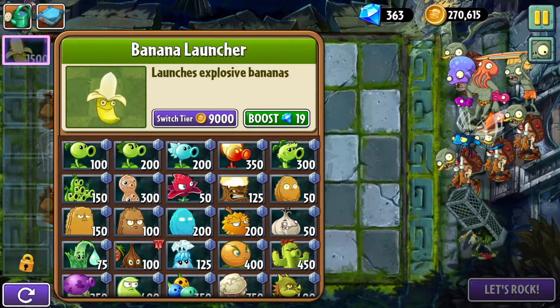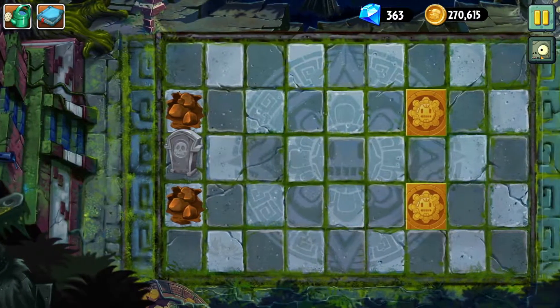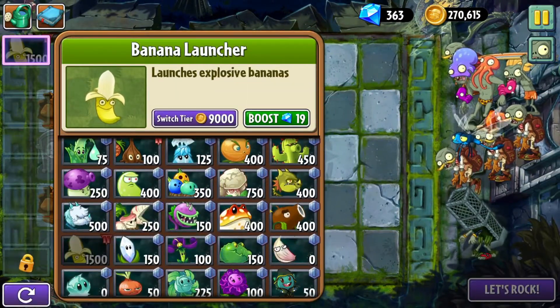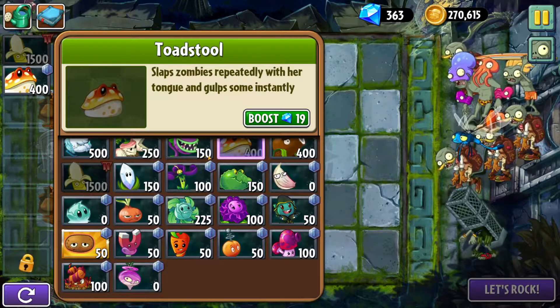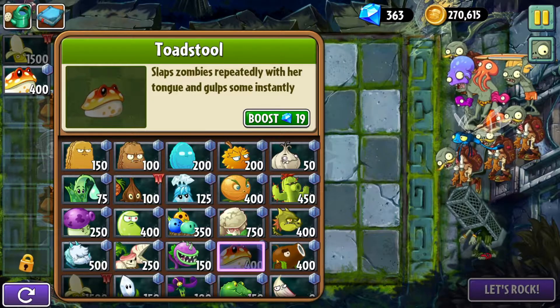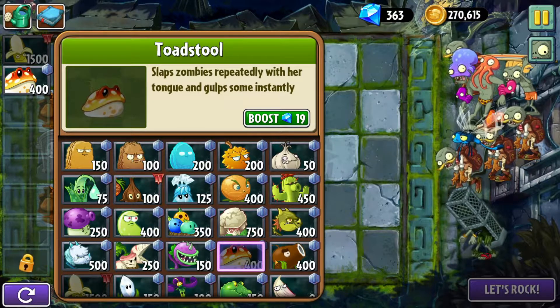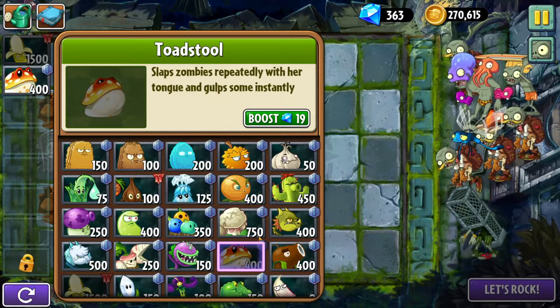Looking at the zombies, the one that stands out to me is Surfer Guy. I have to get sun from these gold tiles, it would seem, because I don't see any other sun producers. Oh, they're giving me Toadstool, though. Maybe I'll try Toadstool because he can give me sun. Plus, he can gulp down some of the zombies instantly. I know if this is a surfboard guys - I think if they're killed with fire, they don't drop their surfboards.